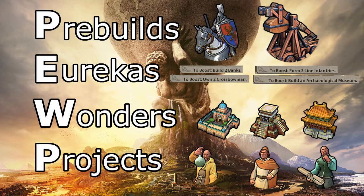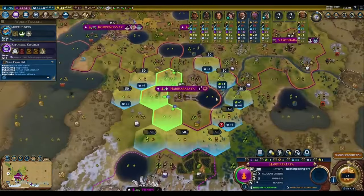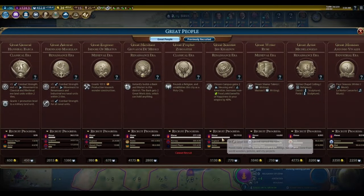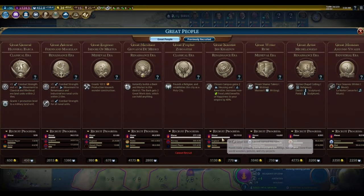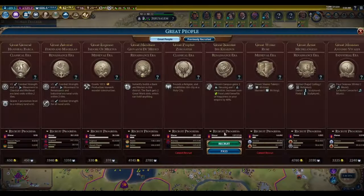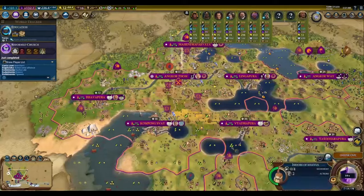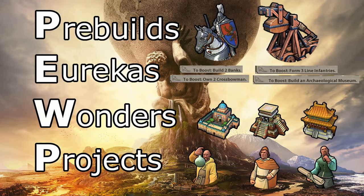The final letter in POOP stands for Projects — running district projects in order to generate bursts of great person points. This option is easily the most overlooked and underutilized by inexperienced players. The renaissance and industrial eras are overflowing with excellent great people of all types. In this game, you can see most of my core cities are running projects on turn 56. I'm aiming to snatch two top-tier great people: a great engineer, Isidore of Miletus, and a great scientist, Ibn Khaldun. Many of these great people are as strong as top tier wonders, so remember — produce POOP. POOP will never let you down.